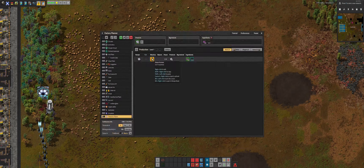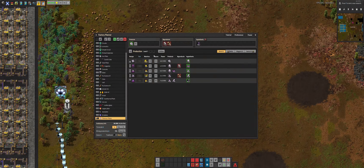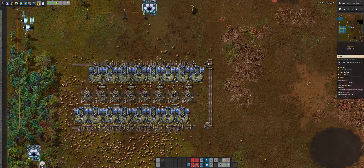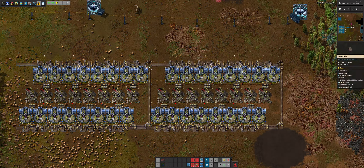You know the drill now. Clear a nice area, make the recipe. I actually have to do the recipe twice because I ended up using one with ball mills. I reuse a lot of the components from the copper plate furnace thing, because it's a lot of the same — automated screeners and jaw crushers.